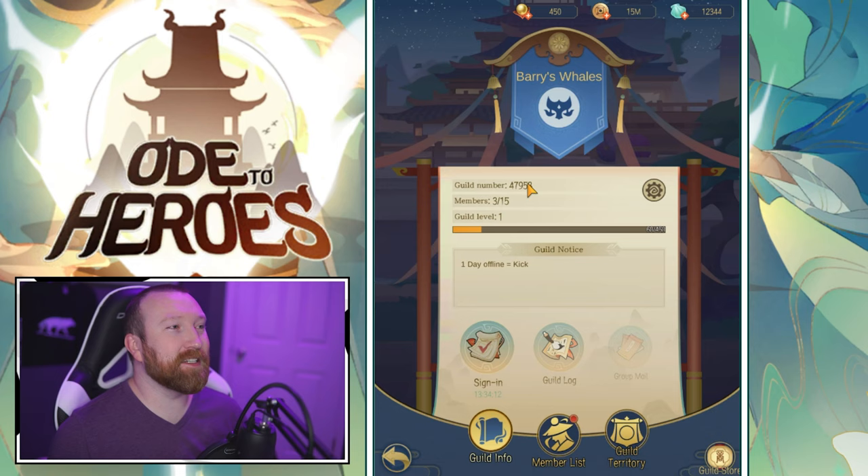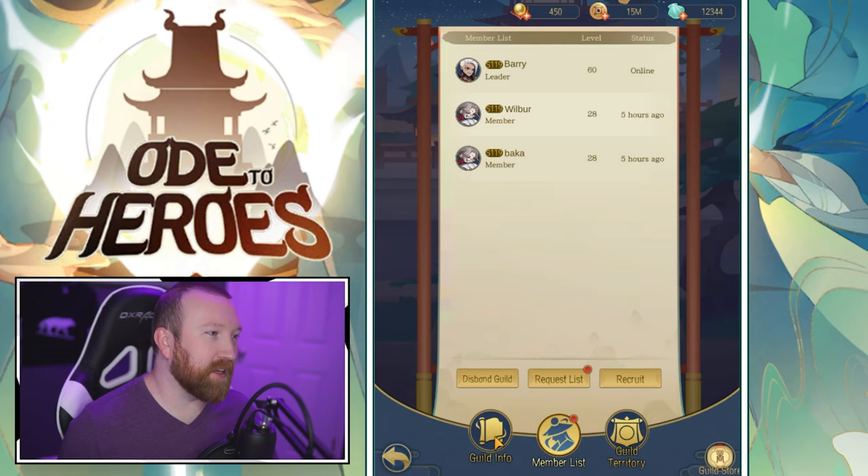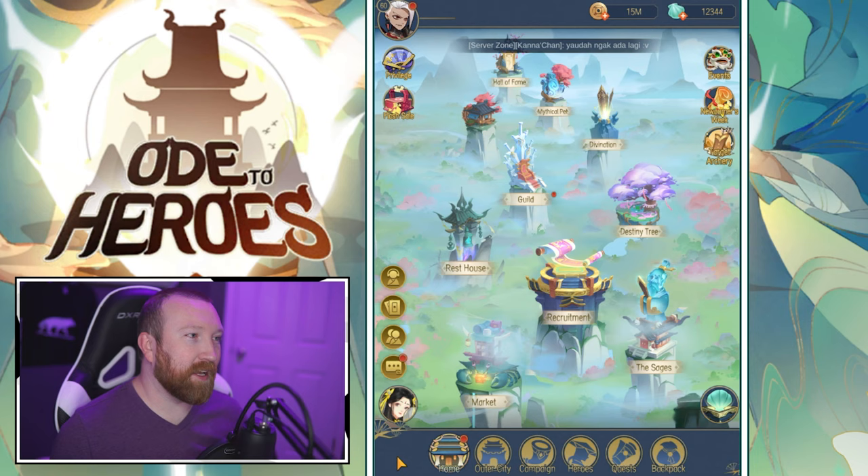We did start a guild — Berries Whale — Wilbur is running it. If you want the guild ID the number is right there on screen. We're on Android server 119, so feel free to apply.